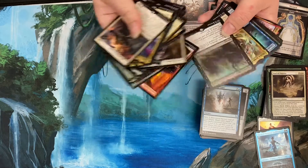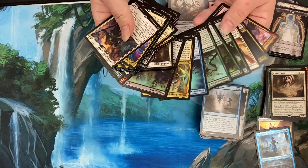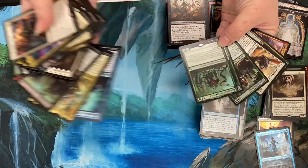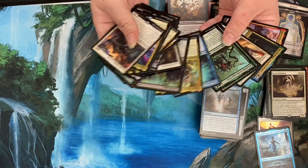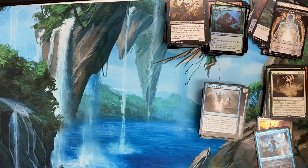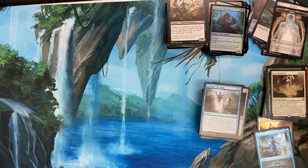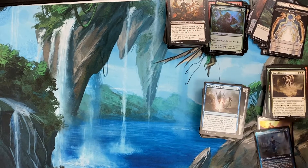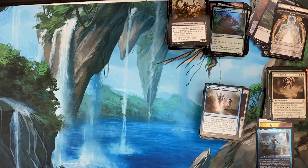I feel like basically every Vintage and Legacy deck's going to be playing Opposition Agent. Get your Kadamas before they start seeing top-tier play in Commander and winning the game. We'll wrap that video up and be back for more.